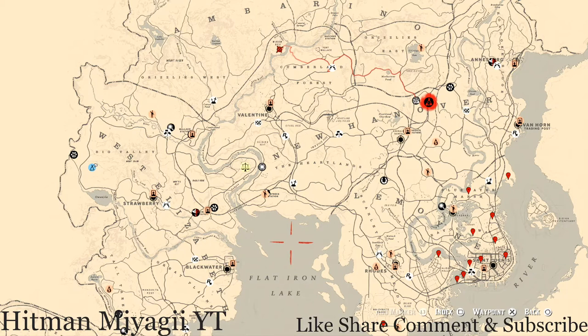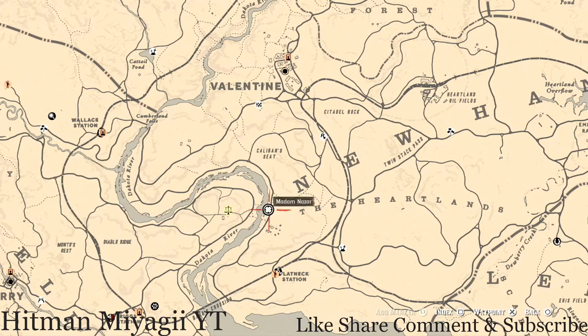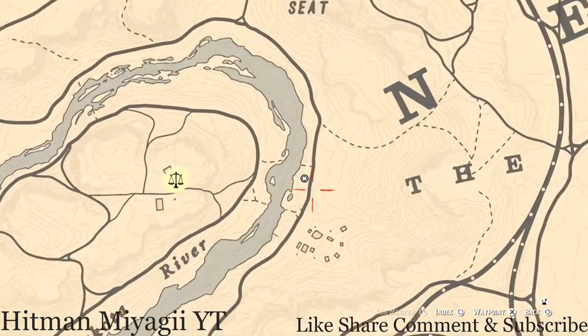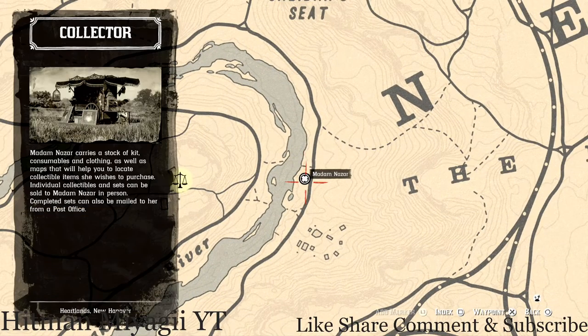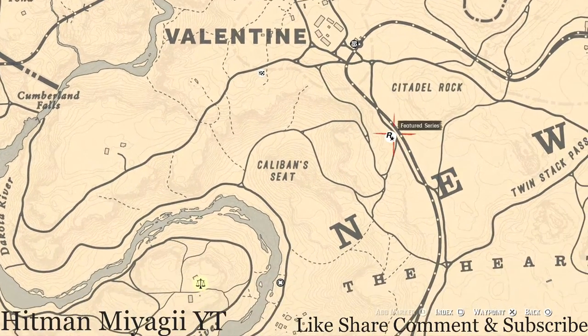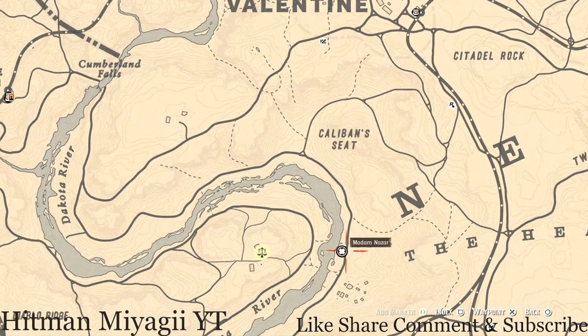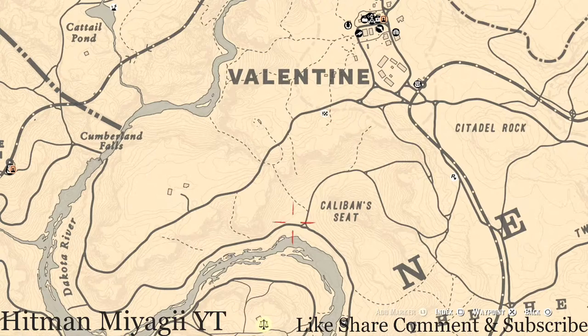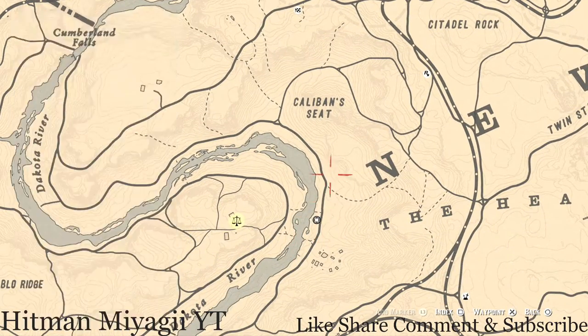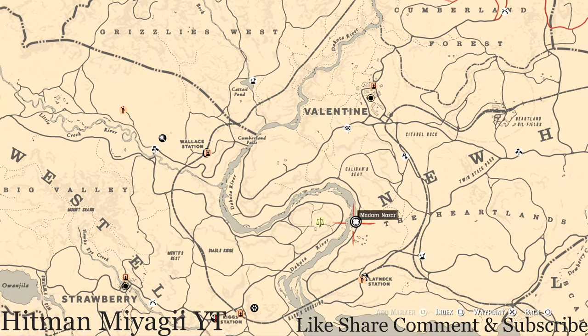Madame Nazara is right here on the map, right below Valentine, along the Dakota River. She will be here until 2 a.m. — that's Eastern Standard Time, New York time zone. How I personally get to her: I fast travel to Valentine, take the train tracks down to this feature area, then turn and take this dotted line directly to her location. Valentine is the closest fast travel point to her.